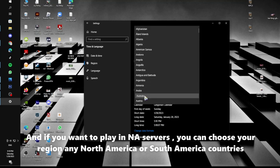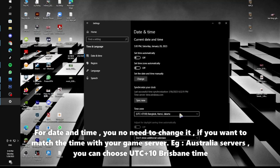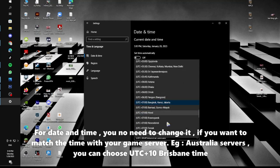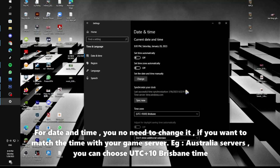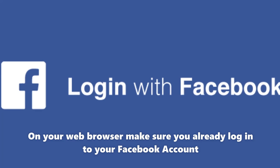If you want to play in NR servers, you can choose your region to any North America or South America country. For date and time, you don't need to change it. If you want to match the time with your game servers — for example, Australia servers — you can choose UTC+10 Brisbane time on your web browser. Make sure you are already logged in to your Facebook account.